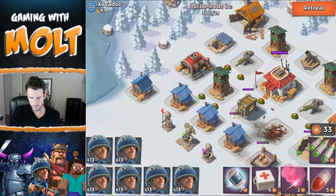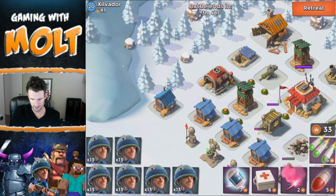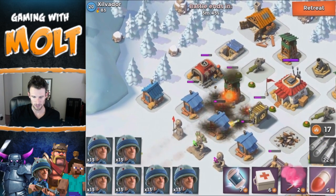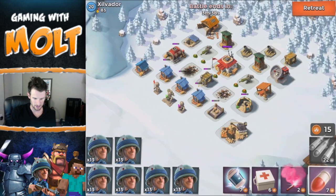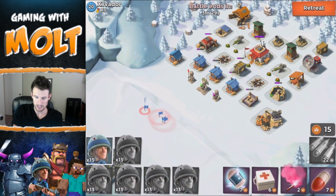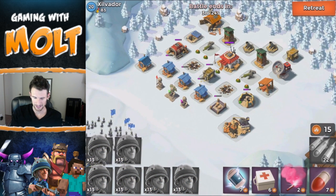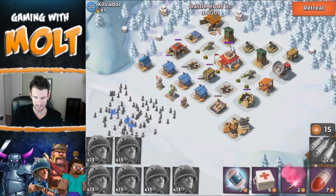Oh, that was so close! Let's see if we can take out this sniper tower as well. We're going to need to get a pretty good amount of damage done on it for this to work — and we got that, so that's awesome. I'm really going to have to worry about those mortars in the back because I'm afraid they're going to do a lot of damage. Let's drop off all our boats and hopefully not do too bad. We should be able to take out a bunch of these buildings in the front without taking any damage whatsoever.